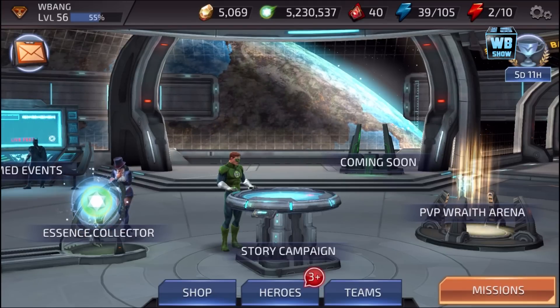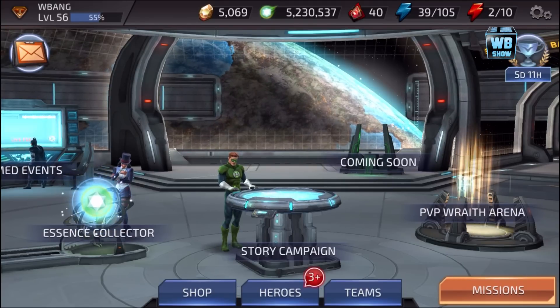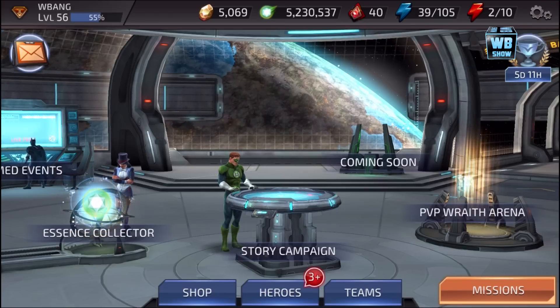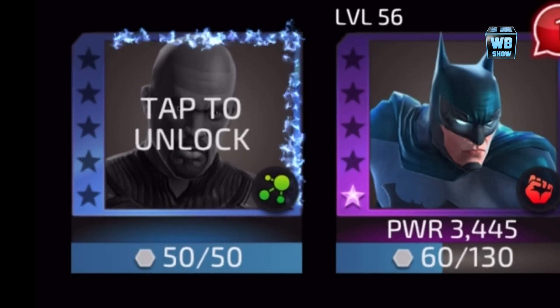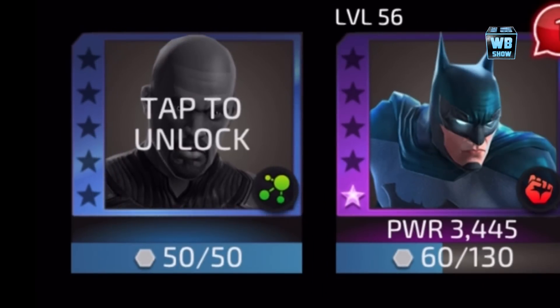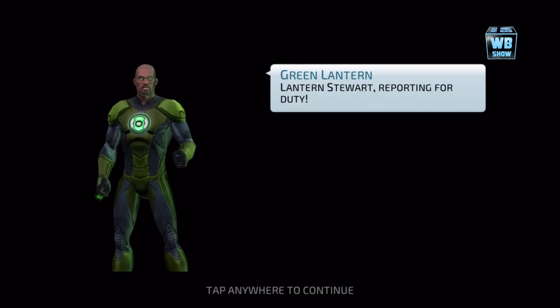Hey, what's up everybody, welcome back to the DC headquarters of DC Legends. Today we're going to be looking at a new character that we finally obtained in the game — that is John Stewart the Green Lantern. We have exactly 50 fragments. It took me a really long time to get 50 fragments, but here we are. We're going to tap and unlock this character.